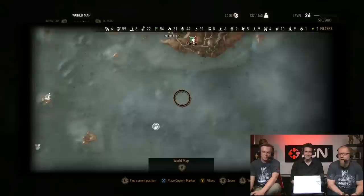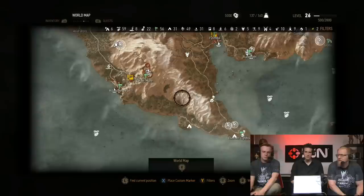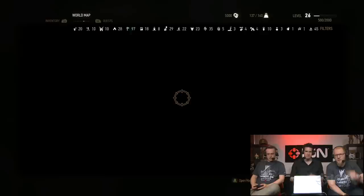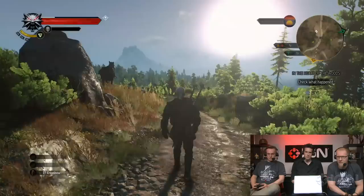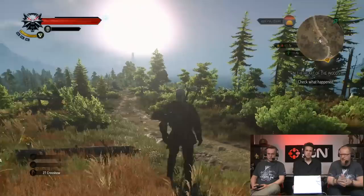These locations are supposed to be discovered by you, or you can purchase maps at certain vendors that unlock certain locations — not all of them, but it makes tracking them easier. Just for a sense of scale: from Geralt's current position we can see that light tower, the Altberg lighthouse. On the map, it looks not super far, but that landmark is maybe less than 5% of the entire width of the map.